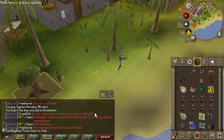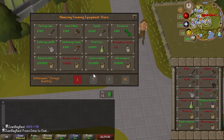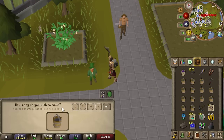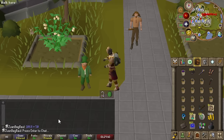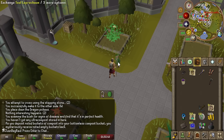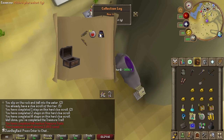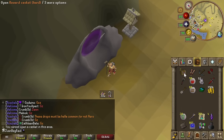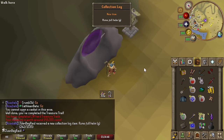We can now get a task from Nieve/Steve easily. I took out my dragon axe and got some volcanic ash — I'm going to turn all of this super compost into ultra and put it into the compost bucket because I'm running very low. We're about to get 1,000 plus ultra compost baby. Two hard clues out of three from greater demons. Gilded — we'll take that, some money.